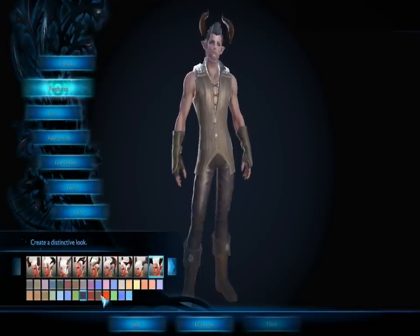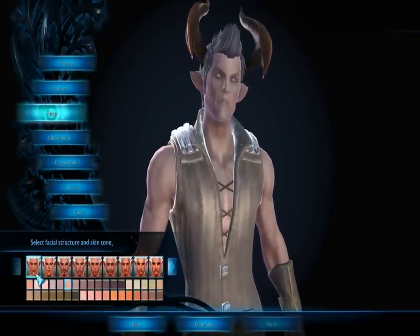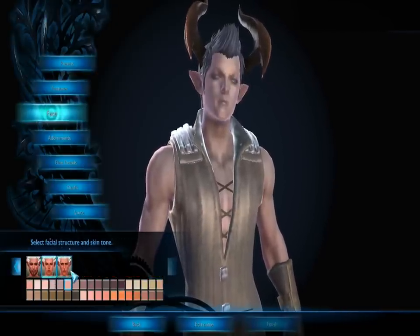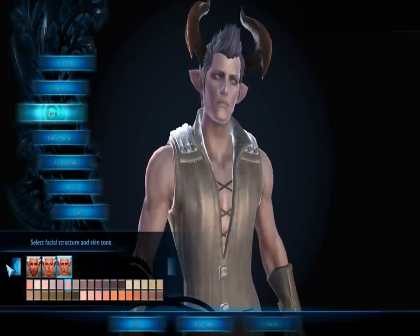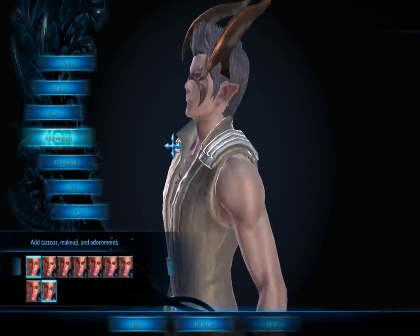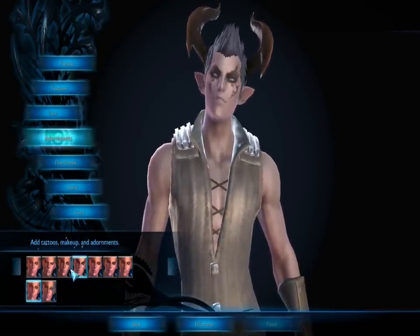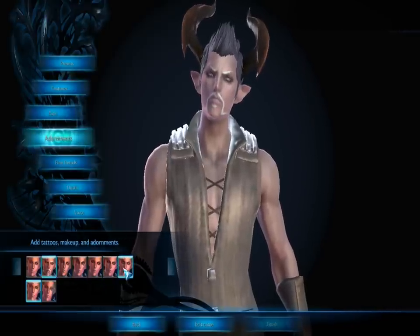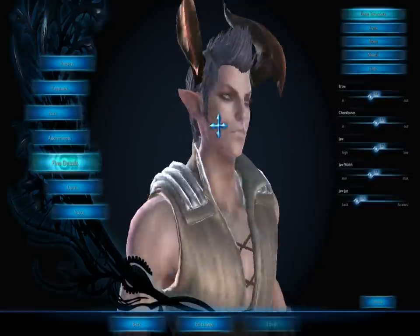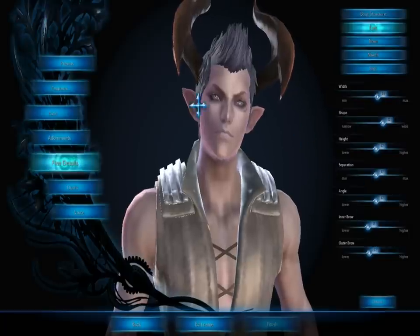We'll go to features — I already have the hair picked out so we'll keep that. Face — that is an ugly looking face, so we're going to do some adjusting to that. I kind of like this face, it's a younger look. I don't have facial hair, so I'm not trying to look for a lot of facial hair. I'll show you some of the face paintings you can do, but we're not going to do any of those because I don't look like that. Like I said, I like making my guy look like me — except I'm not Castanic with pointy ears, obviously. I think the face looks all good.